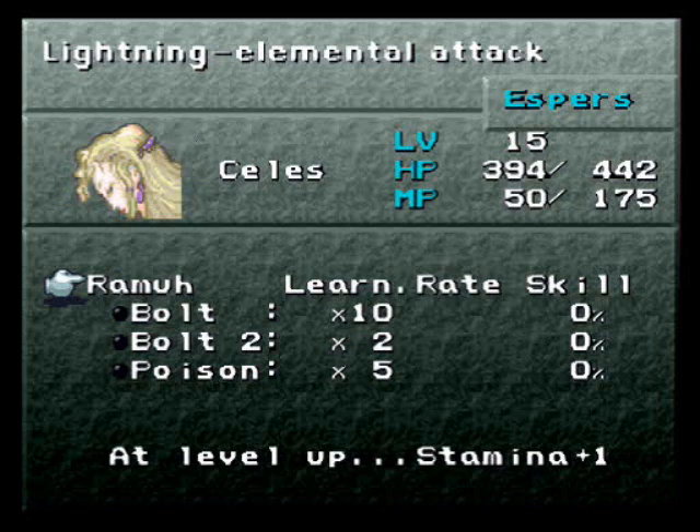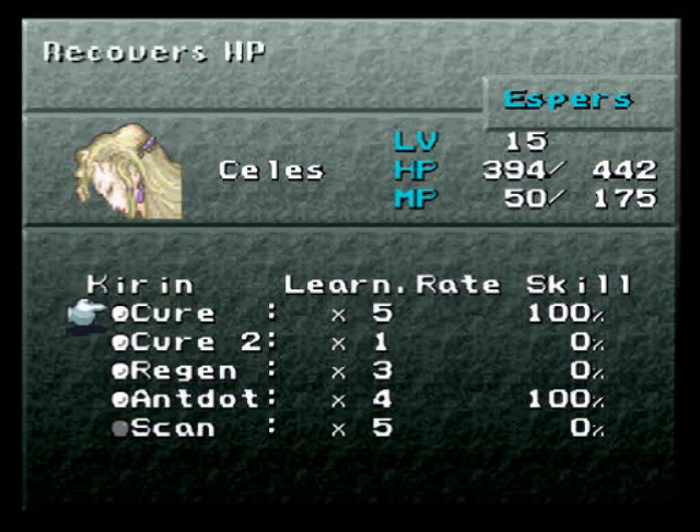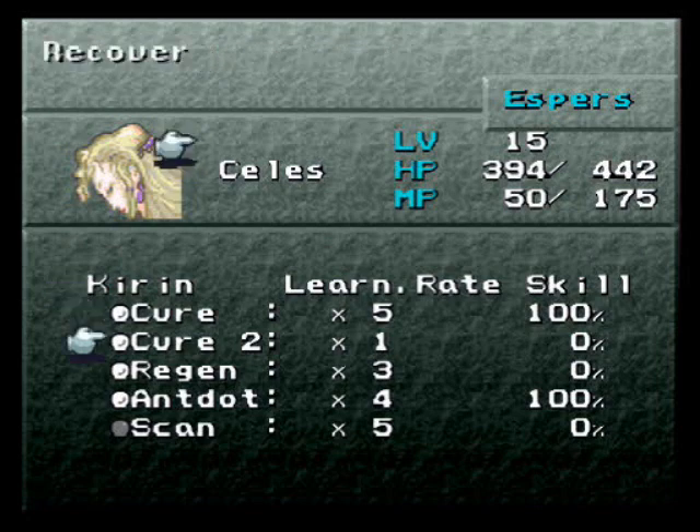From now on, whenever we fight any battle, in addition to experience and gold points, we will also get - I believe they're called magic points or ability points, something like that. Basically, all the espers have their own magic spells as you can see. Using Kirin as an example: when we get an ability point, our skill level - as you can see on the right - goes up by 1%. This is where the learn rate comes in.